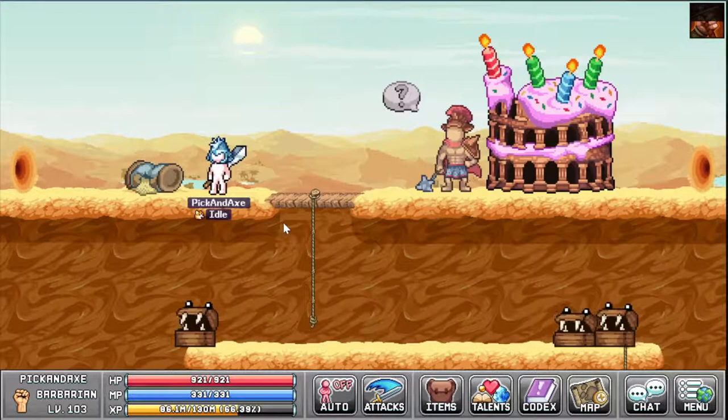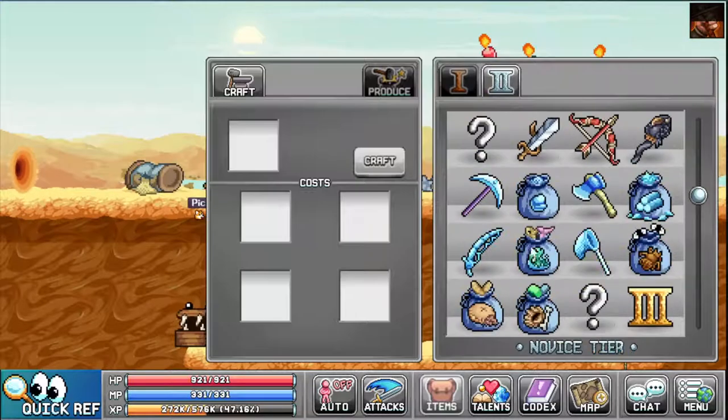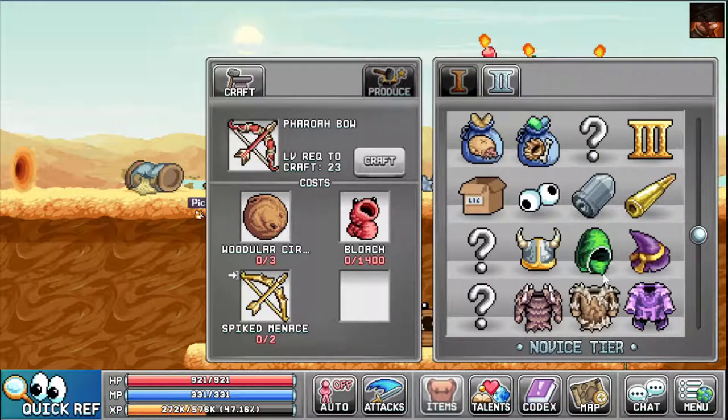I will not spend the wood or circles on this — these are used in crafting weapons, for example. I think they have some other uses as well, I can't remember right now.